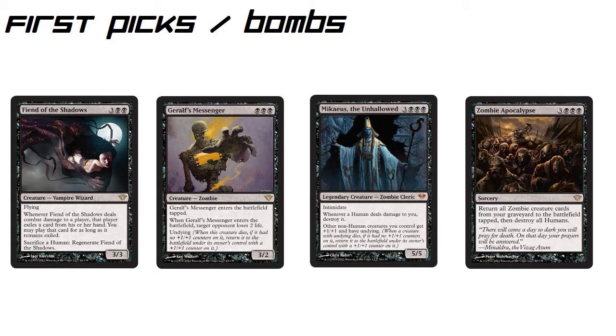That's huge — you take a card from them and you could even play that card yourself, because you may play the exiled card for as long as it remains exiled. So you exile their creature and then you get to play it — it's yours. He also has the ability to sacrifice a Human to regenerate him and keep him alive, which is great protection. I don't think it's a groundbreaking card, but most other cards in a pack aren't going to be as good as this one, so you're probably going to pick it.